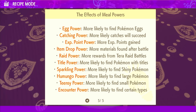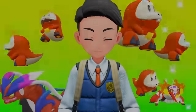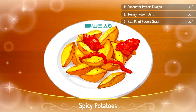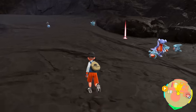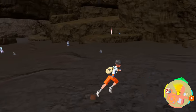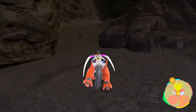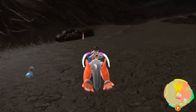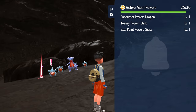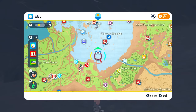While on the topic of picnics, let's talk about Encounter Power. If you make a sandwich with Encounter Power for a specific type, that type of Pokémon will spawn much more often around you. You can also buy type-boosting foods at stores. For example, if you have the dragon Encounter Power buff active in an area where dragons spawn, you'll see far more dragons and can hunt them more effectively. I call this the Encounter Power hunting method — a great early-game option if you're not doing mass outbreaks.